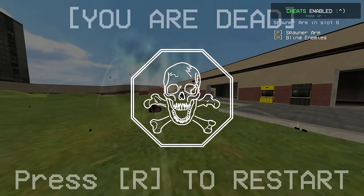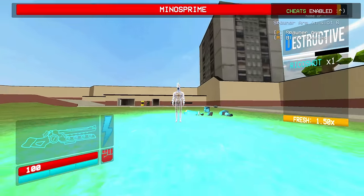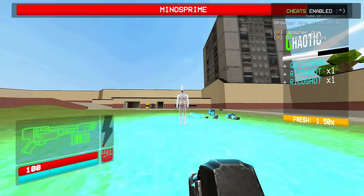You use it until you see an opportunity to combo it with a shotgun and switch back, then you use the rail cannon, switch back, and then go back to the shotgun.